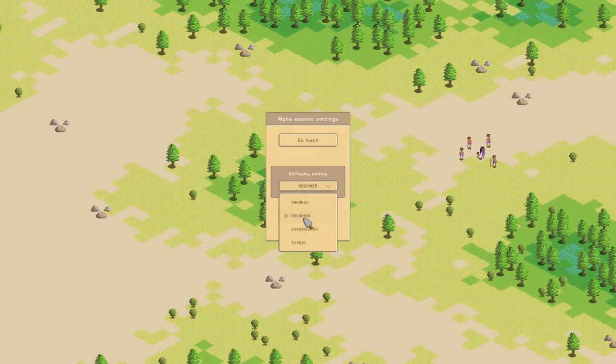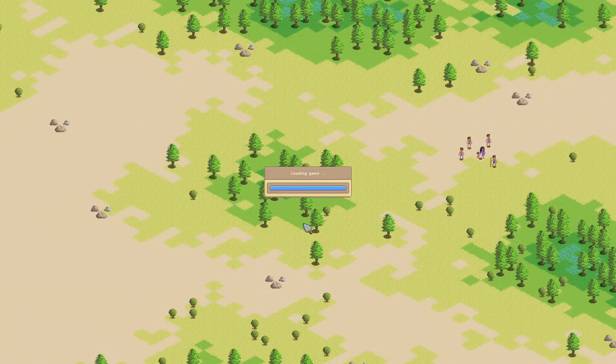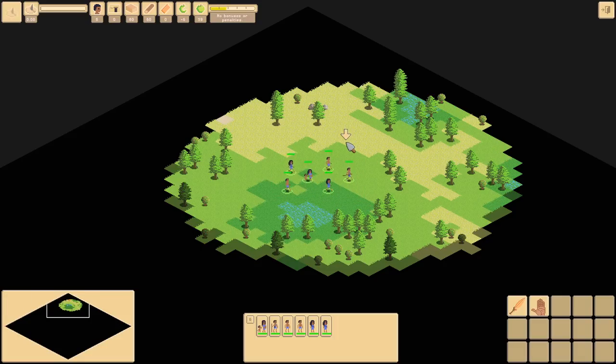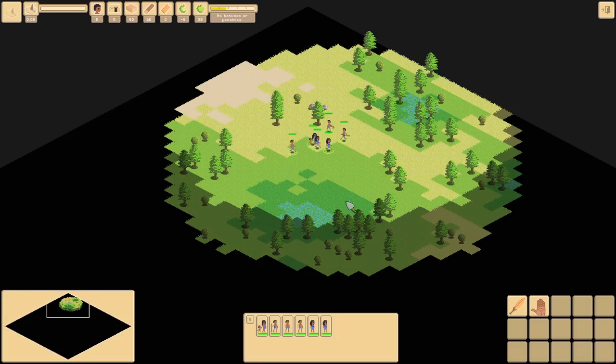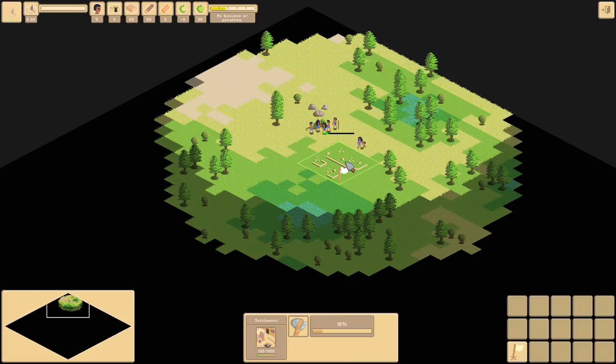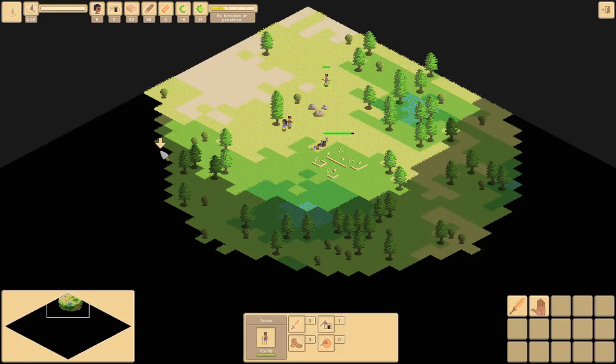We're not doing multiplayer - we'll go with sandbox experience on beginner. Let's go with 'experience' and see if we can get wiped off the map like a bunch of noobs. We've got a couple little guys down here, they walk around and do stuff. Go chop some trees! Making a settlement - alright, we got a building. Can I send one of you guys to go work on it? Yeah, you guys should probably go work on this real fast.